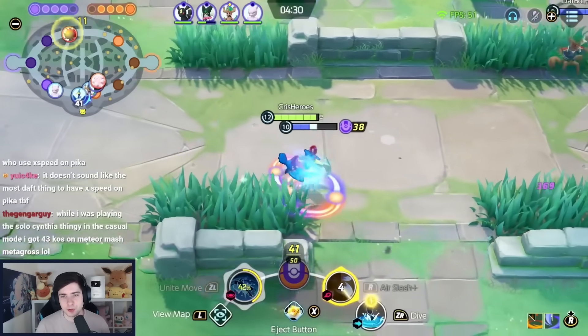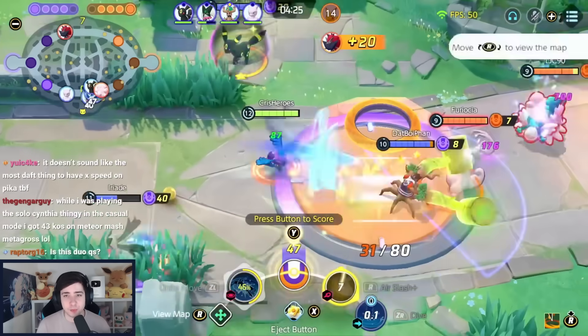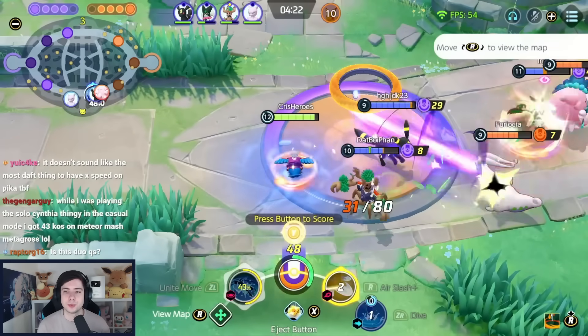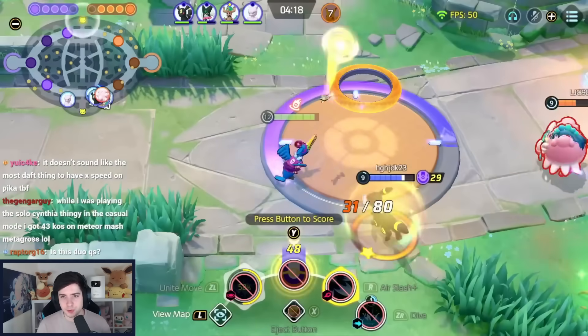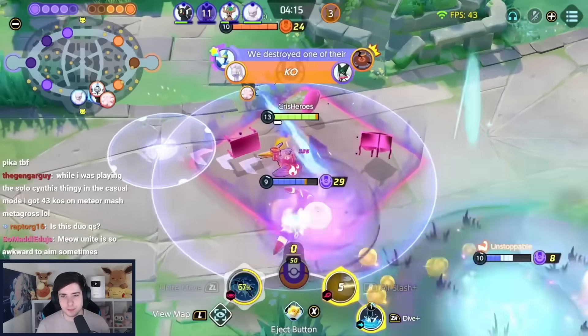Next up we have Quaquaval, one of the most underrated Pokemon in the entire game. Dive and Air Slash is an absolutely excellent build that can 100% be consistently played. It can be played in Central or on Bot or Top Path. We combine it with a Wise Glasses, Energy Amplifier, and a Buddy Barrier, and 7 Black and 6 Green Emblems.